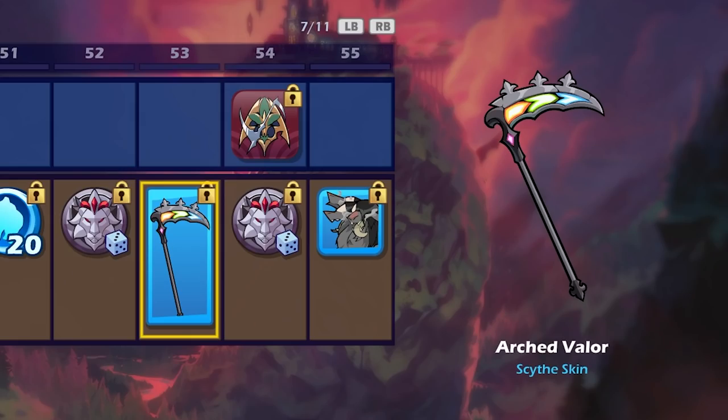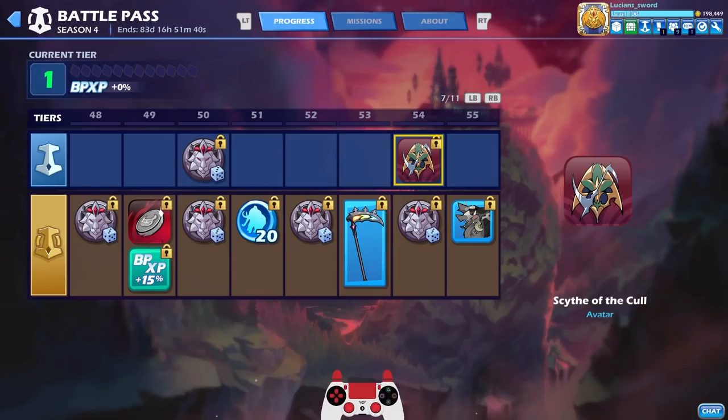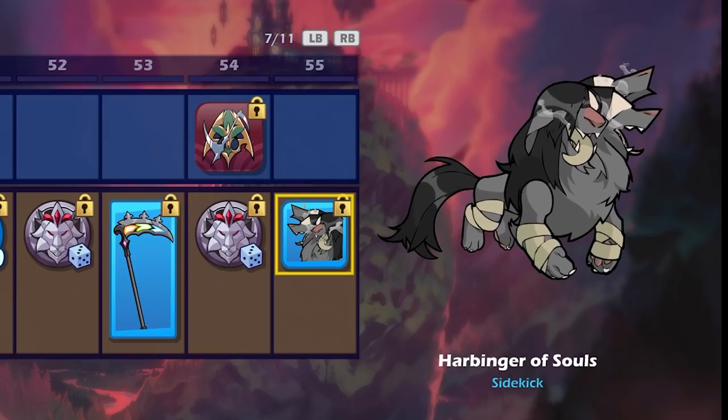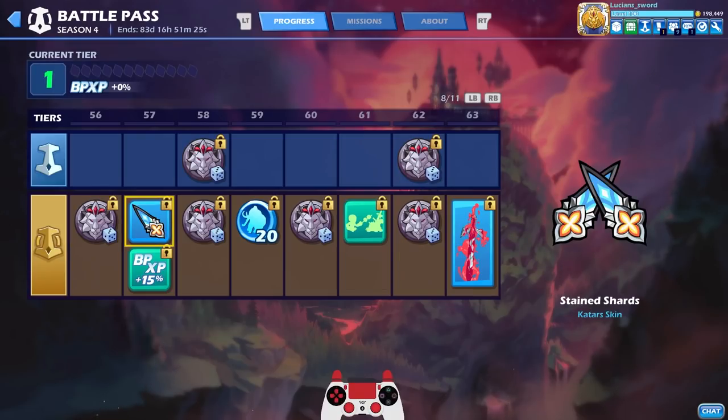The Arc Valor scythe looks so cool — I almost like it better without the little spikes on top, but it's still pretty cool. Another free avatar, and another sidekick that has what looks like literal saliva smoke coming out of their mouth. I don't even want to know.